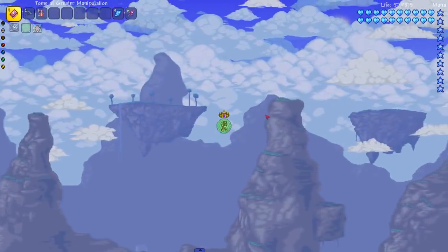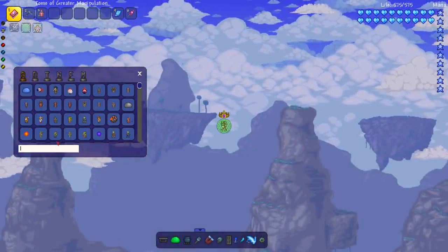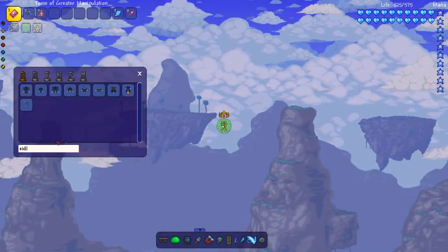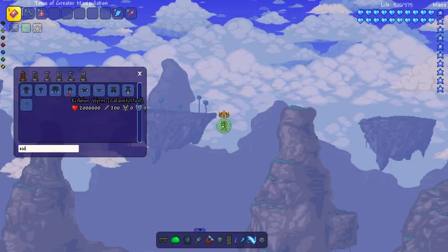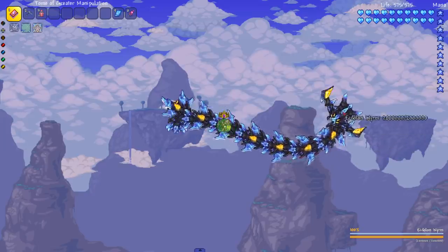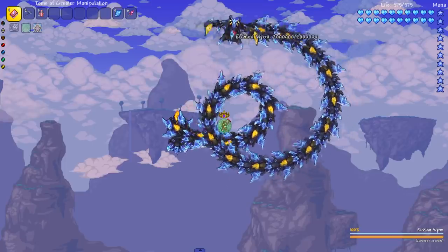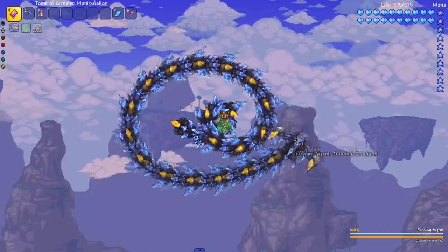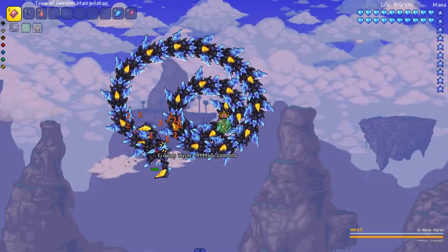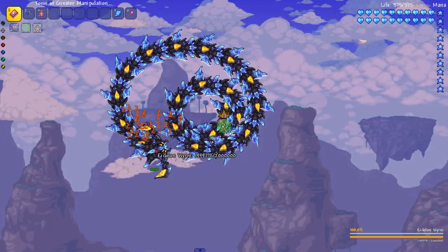Of course we're gonna end it off on the one and only Eidolon Worm — there's no way I couldn't end it on this dude. Boom, there's the Eidolon Worm. I'm over here playing with him like he's a goddamn toy. You doing that scary roar — that ain't scary no more. Get him out of here. Holy hell, he still has defense — I don't know if I want to sit here for however long.